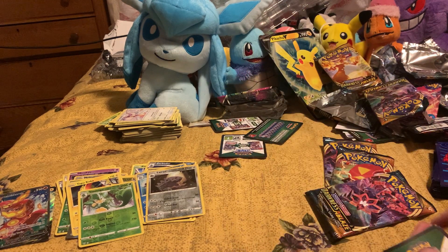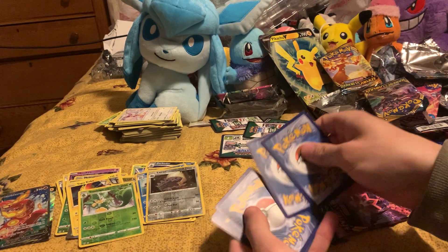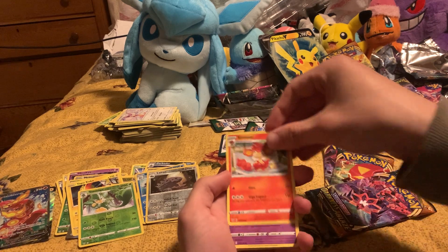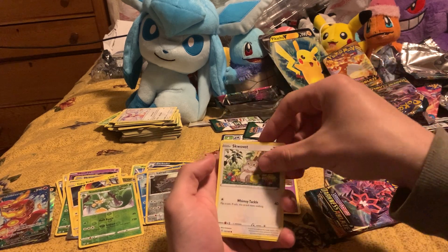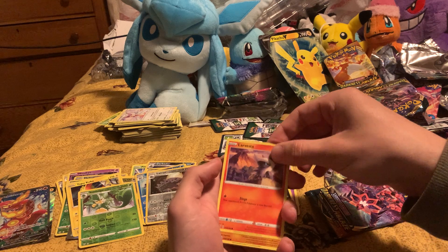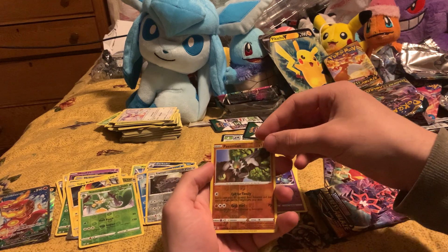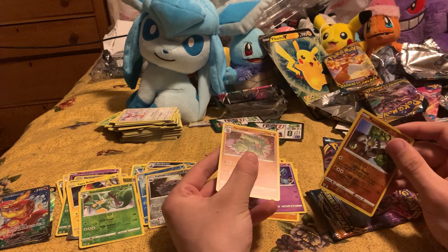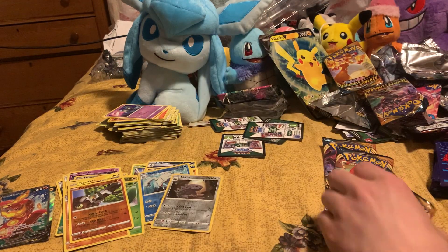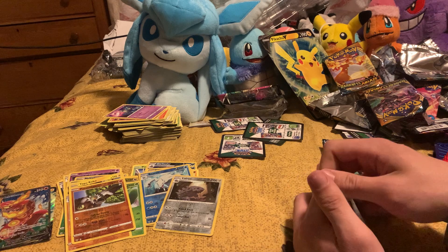Hoping to get something good in these last four packs. White code card. Cards: fighting energy, Vibrava, Simsear, Lunatone, Sableye, Spinner, Archen, Larvesta, Hippopotas, Golett, Basculin, reverse holo, Tyranitar holo — so that's a reverse rare. Centiscorch is a full art too.